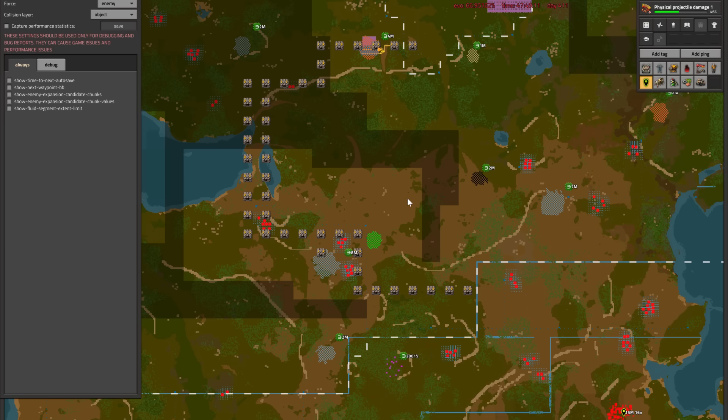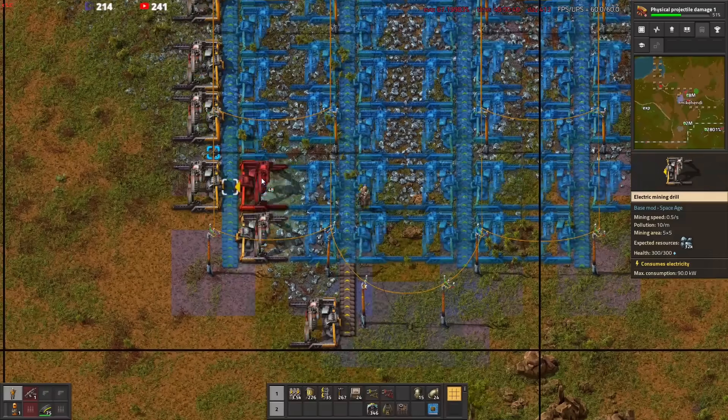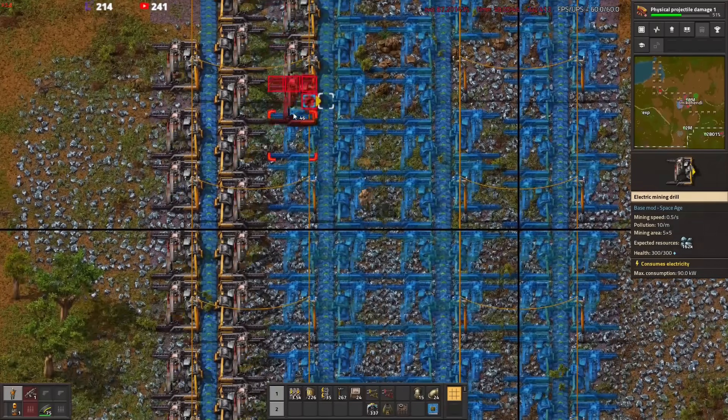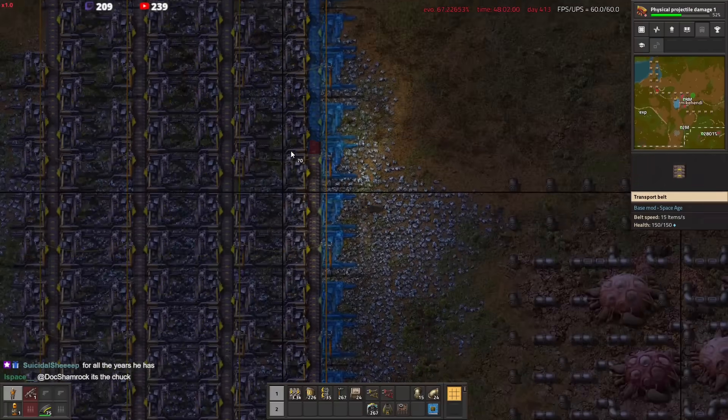No infrastructure at all has been placed in the corridor yet, so all of the red chunks you see here originate purely from biter bases. That means opening the southern corridor will only sacrifice another dozen or so green chunks. Manually building mining outposts is one of the most annoying activities in the pre-bot era of Factorio, and we're going to have to build a lot of them.